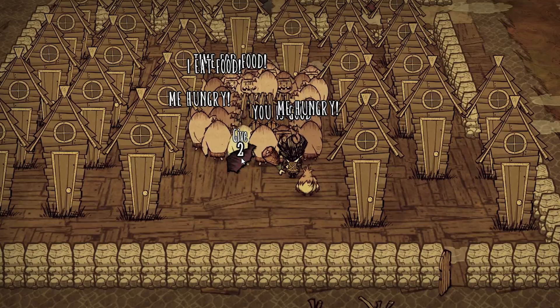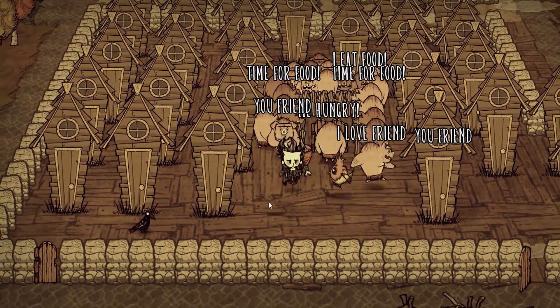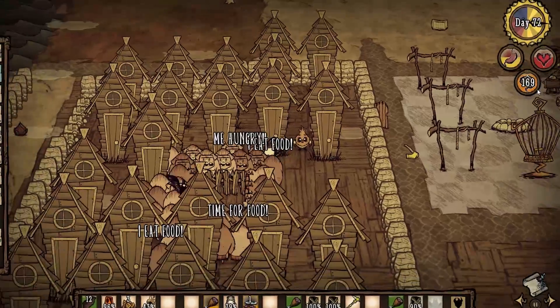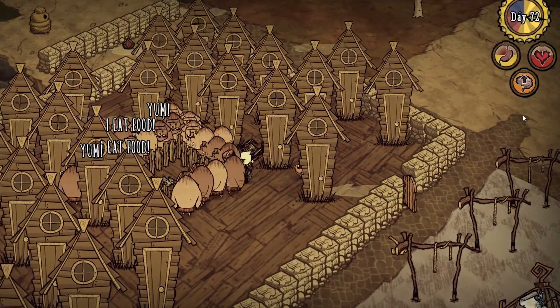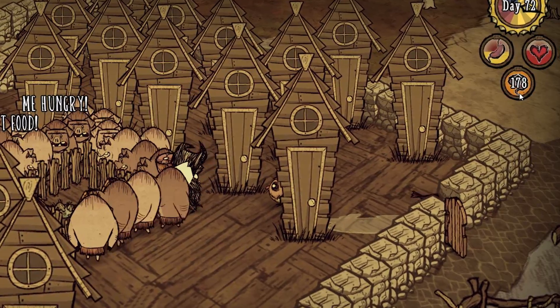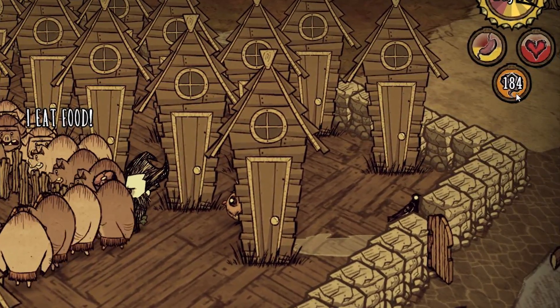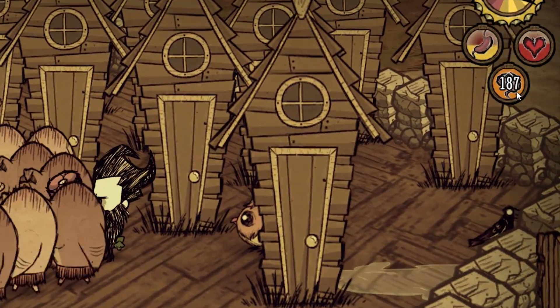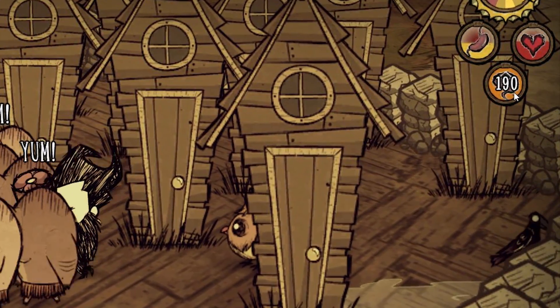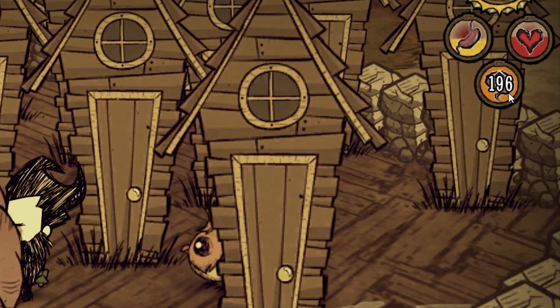Number four is sanity regeneration. You may not be aware of this, but you can befriend a couple of pigs and stand next to them as close as possible to regenerate your sanity at a fairly decent clip. There are obviously better ways to regenerate sanity, but this is simply another tool in your arsenal — another option depending upon your individual circumstances.